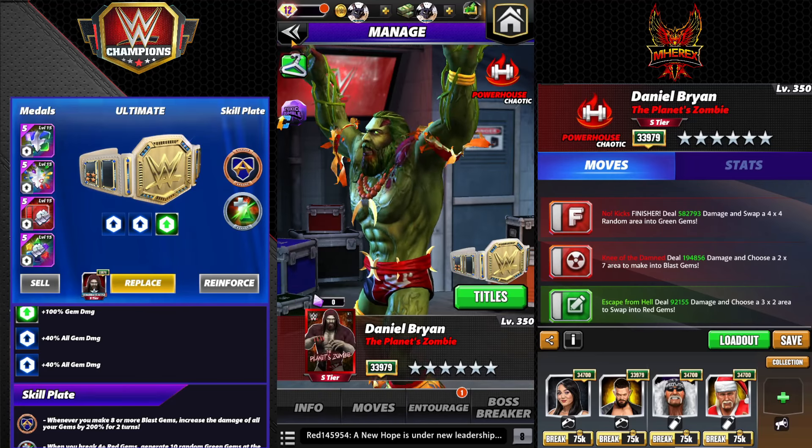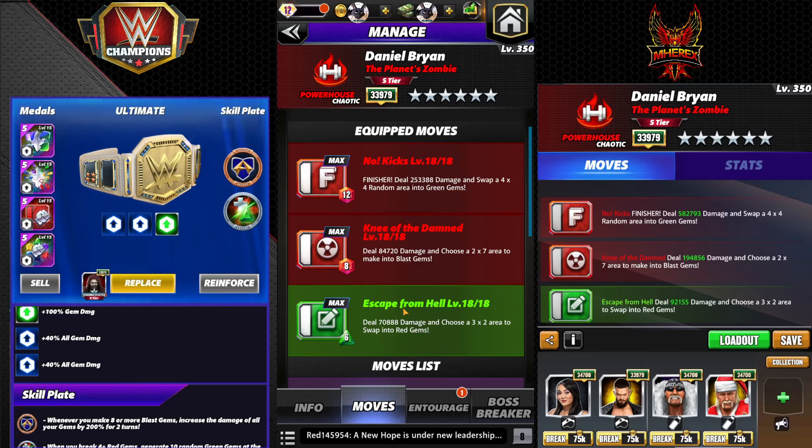We might get it up to just a little over a million on the move damage, so it's kind of entertaining. But you can get his blast gems off twice in feud, so it is still a feud-ready build, and the animations are awesome — it just reminded me how much I liked him. So: 12 MP finisher, no kicks, 253k damage, 4x4 random area into greens. Knee of the Damned: 84k damage, choose 2x7 area to make into blast gems, that's 8 MP. Escape from Hell: 6 MP green.